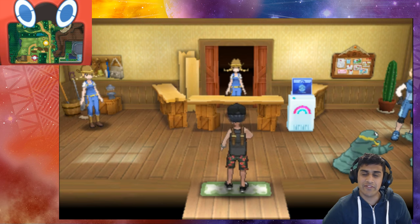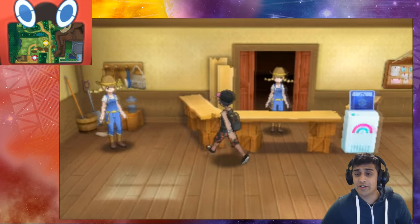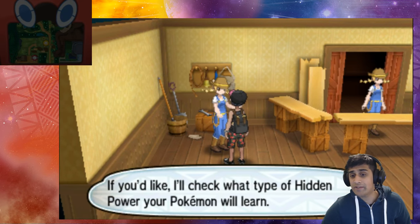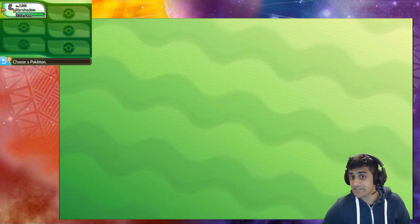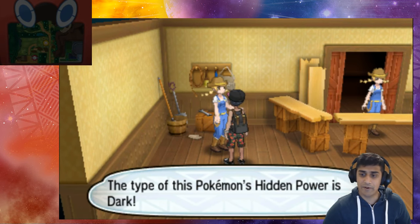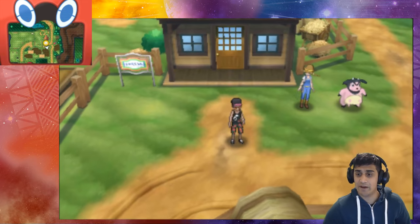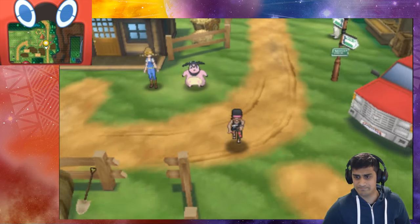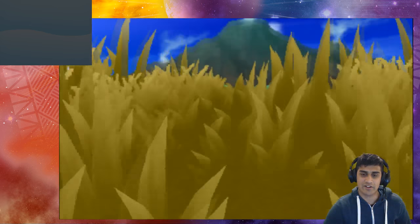So here we go, we are right now in the ranch area. If you're using Hidden Power normally, you can go up to this lady and she'll tell you what Hidden Power your Pokemon will learn. I'm going to talk to her and check out Marshadow to see what Hidden Power he knows. The type of this Pokemon's Hidden Power is Dark. Marshadow is a Ghost/Fighting type and its Hidden Power is Dark, so we'd assume that using Z-Hidden Power would give us a Dark type Z-move.